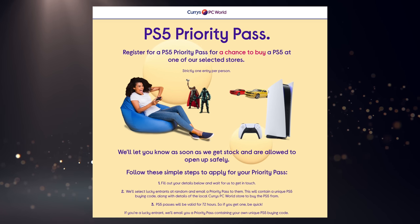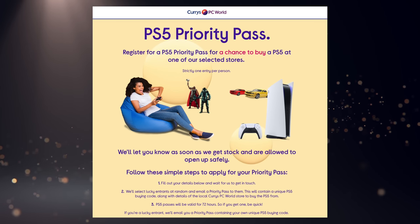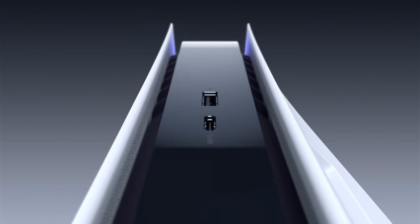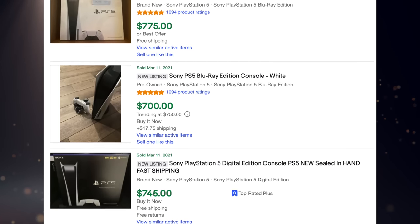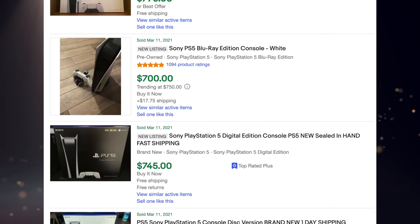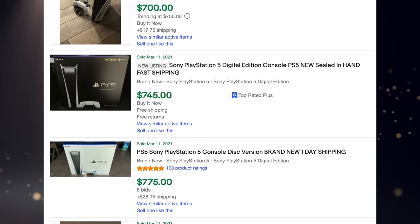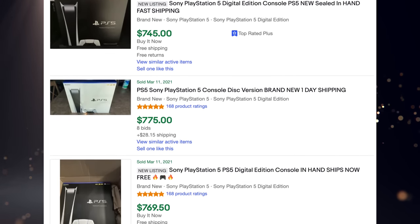One retailer, Curry's PC World, is doing a lottery system. They'll take your email and if you win the opportunity to purchase a PS5, they'll send you an email giving you 72 hours to order at your leisure. It's not as stressful, but a lottery system is still frustrating because you're just praying you're given the opportunity to spend $500 without markup. On eBay, completed listings show the machines are now selling at around $750 — not as lucrative as at launch. Mid-2021 maybe we'll be in much better shape, but for now it's still difficult to get one.